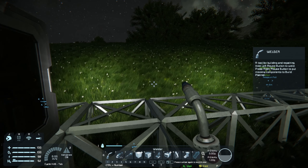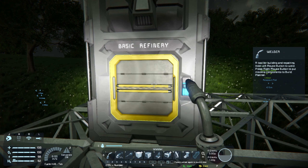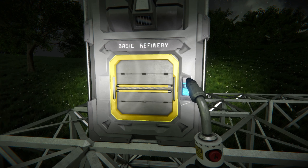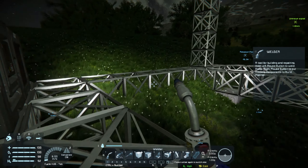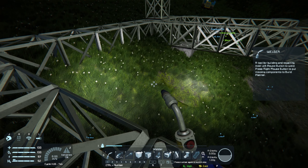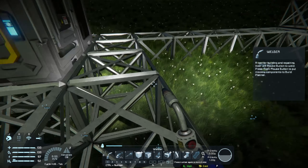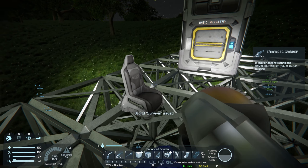Welcome to episode three of the survival guide. In the last episode, we started setting up the production stuff here, and we are running into the point where we're gonna have to start worrying about getting more resources. So in this episode, I'm gonna set up a system in order to start drilling down into the ground and getting rock at a very fast rate, so we can get all the resources that we want as quickly as we want.